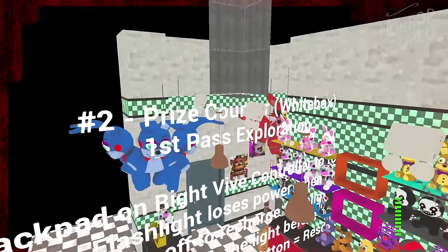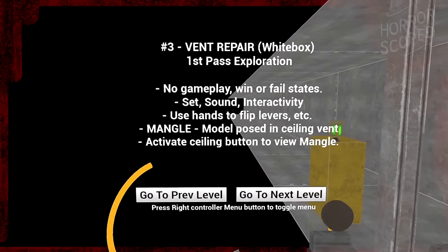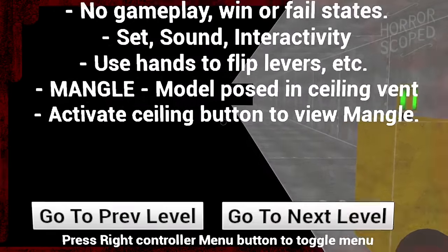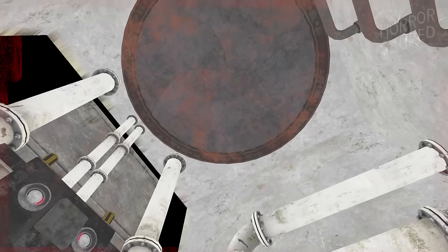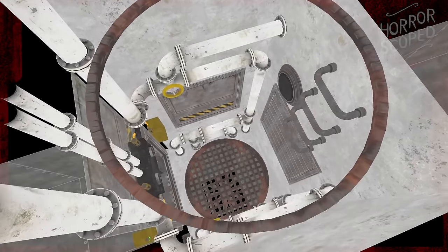This is not the only developer text found in Help Wanted — another can be located in Mangle's Vent Repair minigame. The last two lines read 'Mangle, Model Pose, and Ceiling Vent' and 'activate ceiling button to view Mangle.' This leads me to believe there was supposed to be a vent above the player where Mangle would eventually attack us from, though it appears to have been cut before the final release.